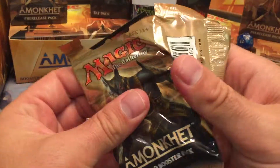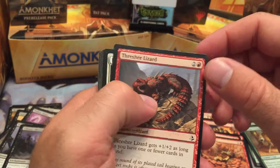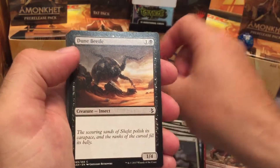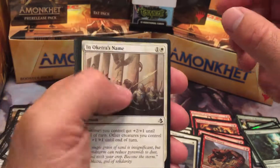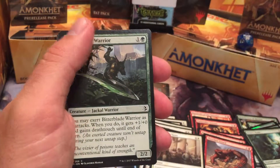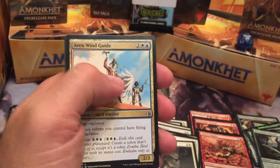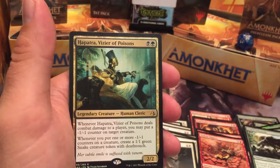Pack five — nothing, no big bombs, but at least we got some sexy. Thresher Lizard, Gideon's Resolve, Naga Oracle, Dune Beetle, Ornery Kudu, In Oketra's Name, Aven Initiate, Painted Bluffs — actually pretty cool. Bitterblade Warrior, Violent Impact, Tah-Crop Skirmisher, Aven Wind Guide, Scaled Behemoth, and Hapatra Vizier of Poisons.